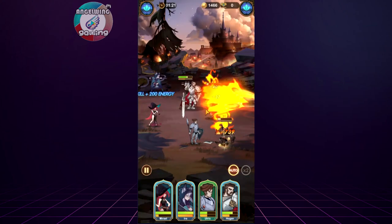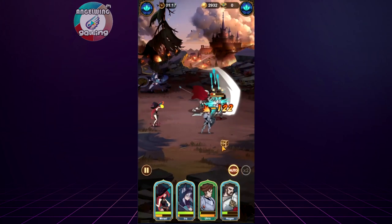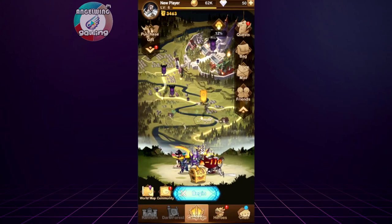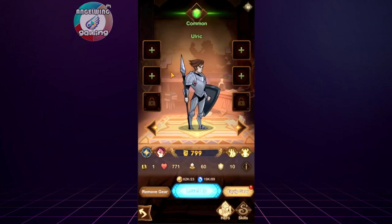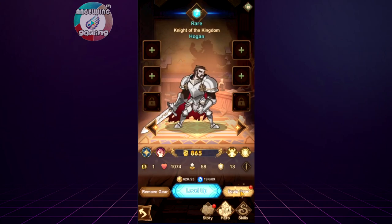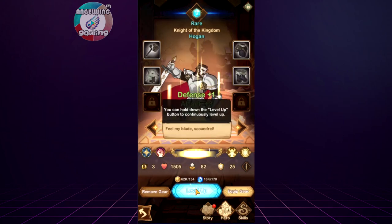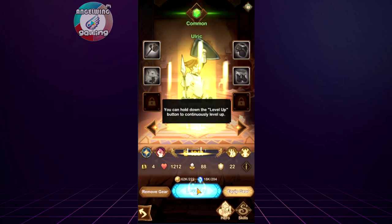Don't let me die! This guy was ready to die. Please don't make me fight more — I have to upgrade my characters. We can auto equip gears, which is one of the best features in games really, because it is really boring to add them one by one. There is a level up option. I will upgrade my front characters a little bit so I can survive a bit more.